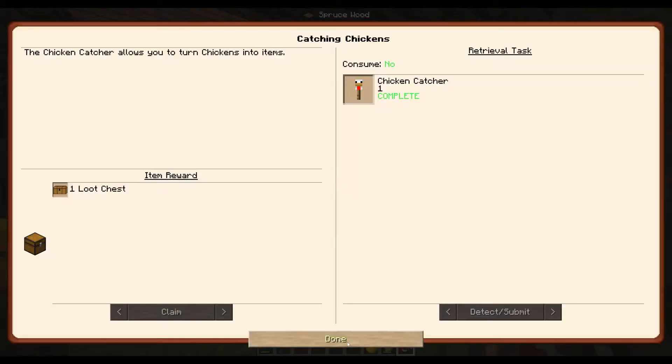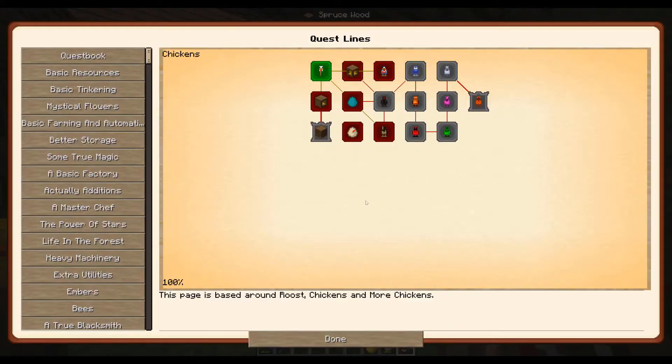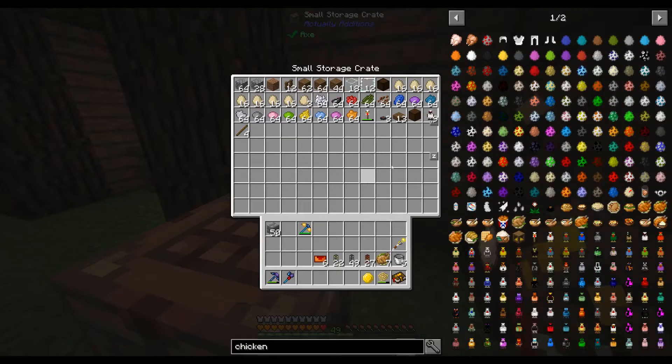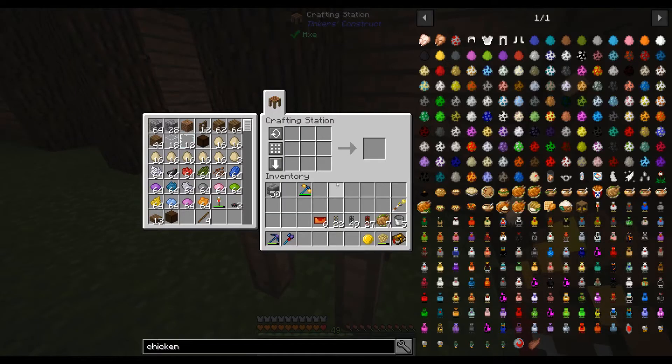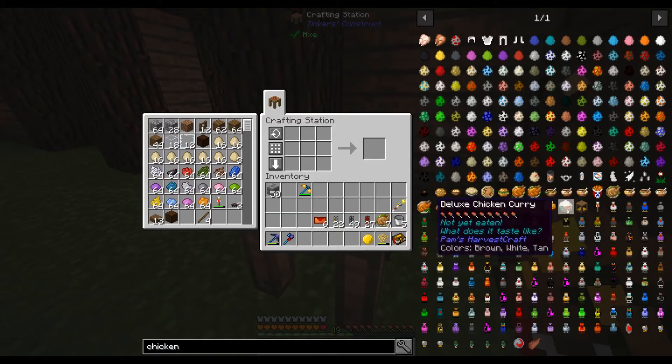The chicken catcher part is done. I did that because in the nether fortress, nether quartz chickens are just running around, so I went back there and caught nine of them. They're right here — nine nether quartz chickens that we can jump right into.